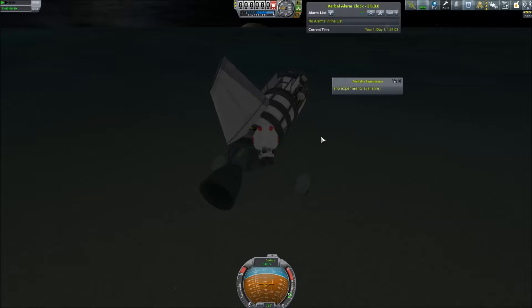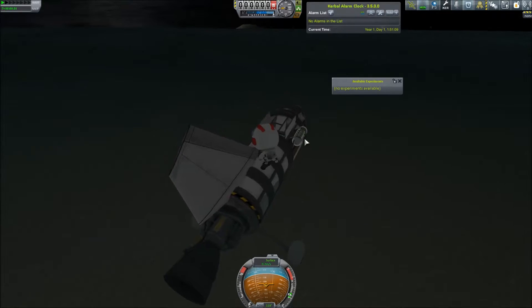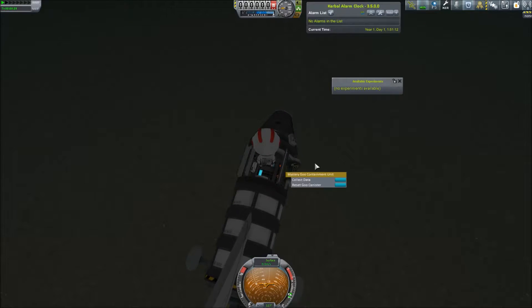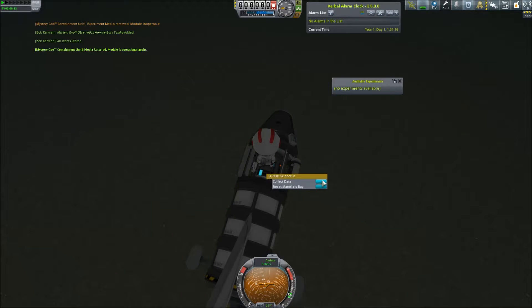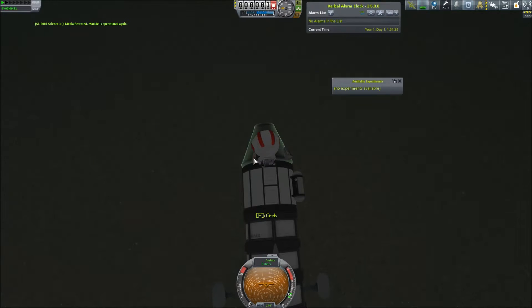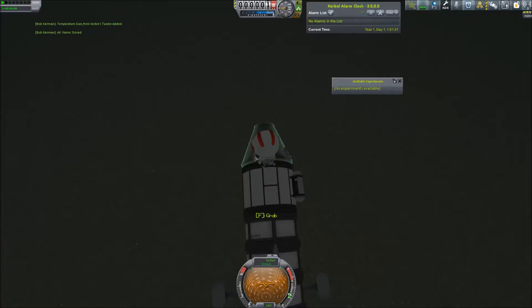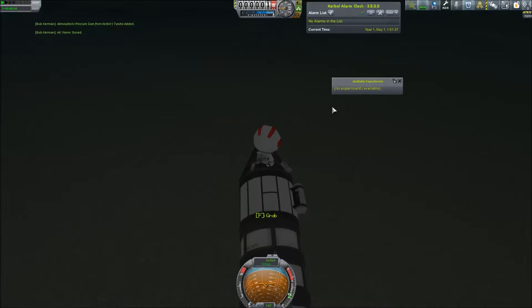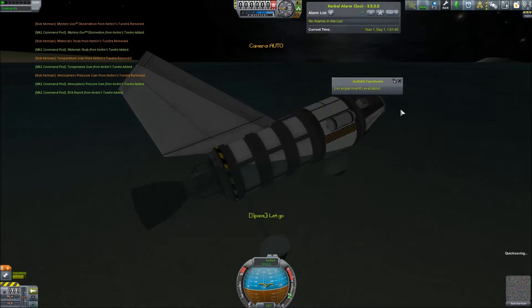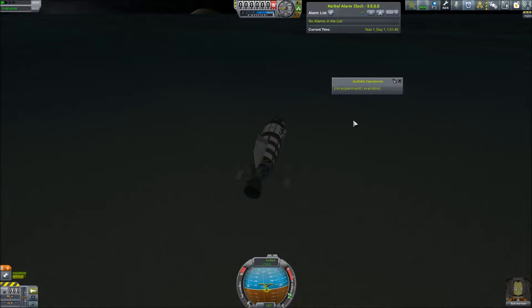We fell off the back — luckily it stopped right here so that's fine. We should be able to climb back on. Come on Bobby, there we go — collect this and reset them. I'm still trying to get to the sea and get data from it. Maybe we can get more of these mini biomes on the way there — I wouldn't be sad if that happened. Quick save once again because this is still a bit precarious.